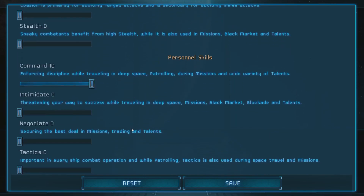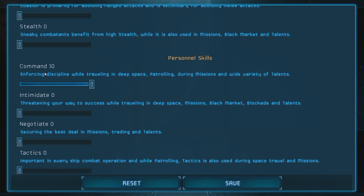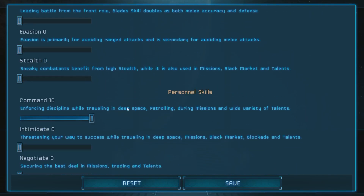A lot of stuff says what it does for the most part. Command doesn't really say anything, but some of these skills have hidden properties. Command will actually affect your ship combat — specifically it'll help you defend against shots. So it's a good thing to have for new players — maximum command is recommended.